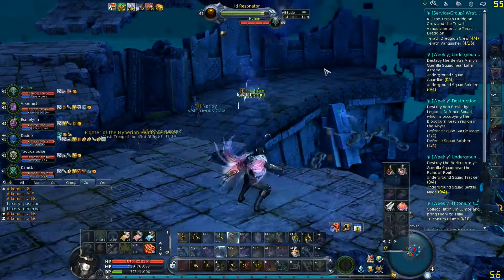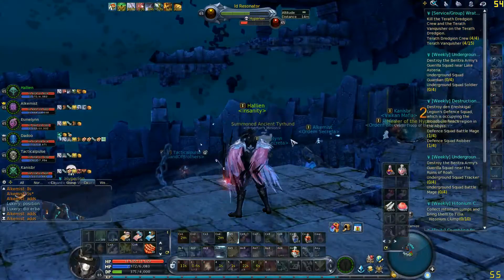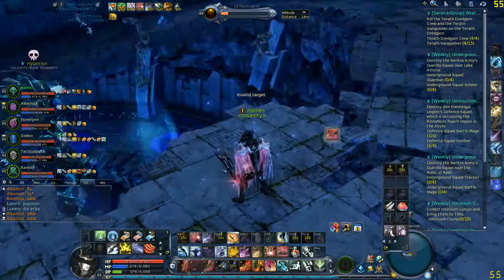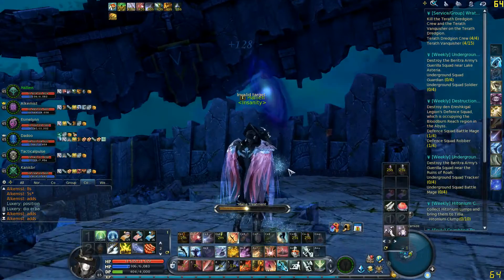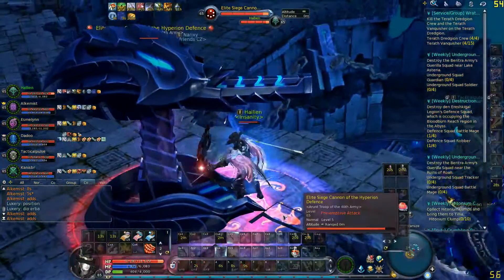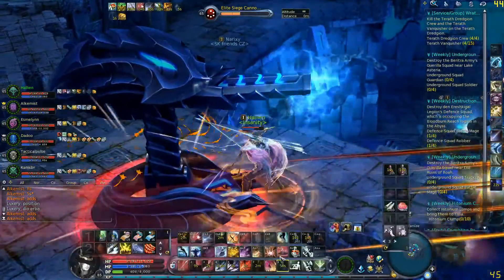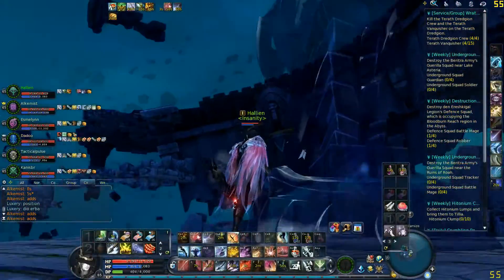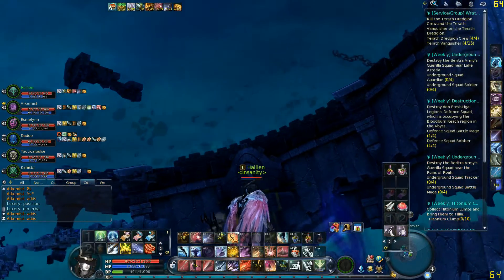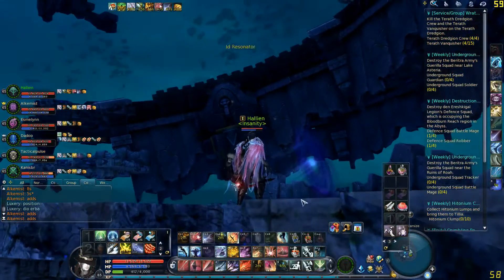Other than that, make sure you don't run out of mana — use your potions constantly and your mana treatment when you have time. DPS needs to be constant: keep killing the resonators and the siege cannon over and over until Hyperion is killed or the time runs out. You can't afford to run out of mana.